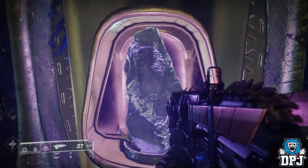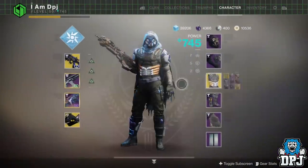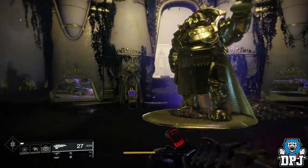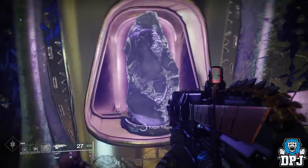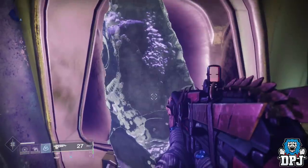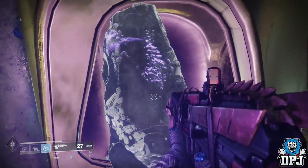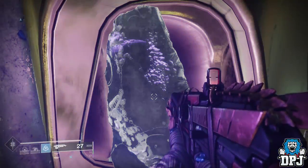Now here is the fun part. Depending on the subclass you're using, use a super which lasts the longest — one that offers you that longevity. Even apply armour pieces which extend it if necessary. I know Dawnblade for Warlock is great, Bottom Tree Sentinel is also great for Titans, but for me as a Hunter, Top Tree Arc Strider with Red and Flux is pretty epic. But Spectral Blades paired with the Gwisin Vest is by far the best for the Hunter. The exotic armour pieces aren't necessary but they do help out.